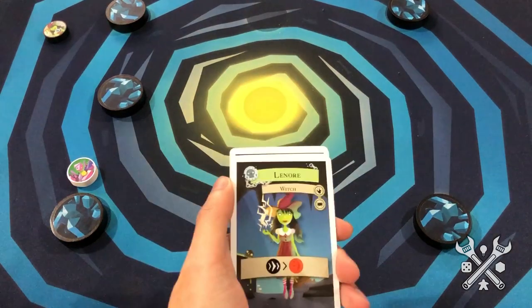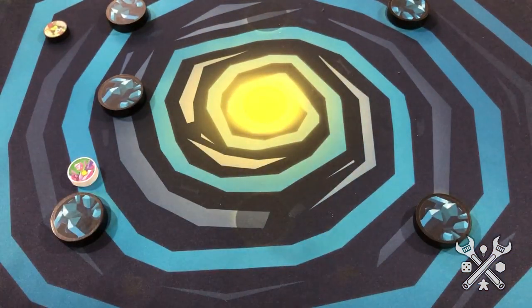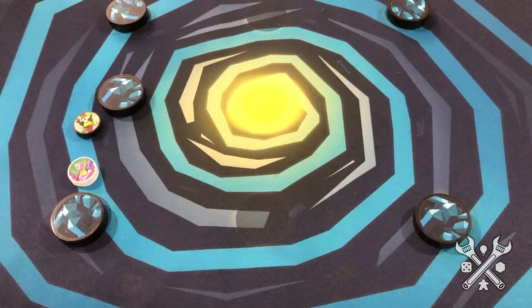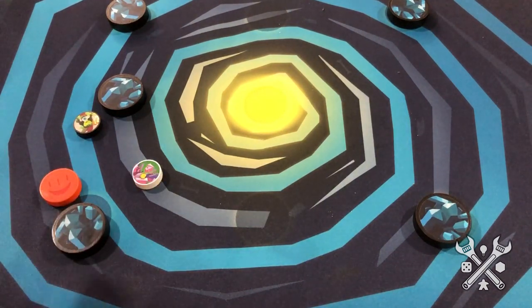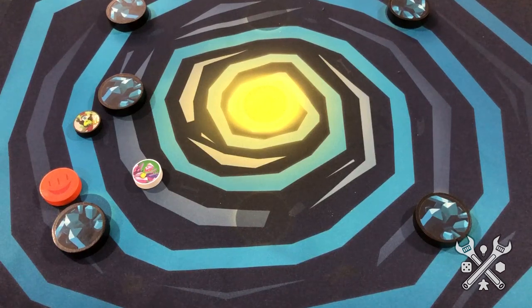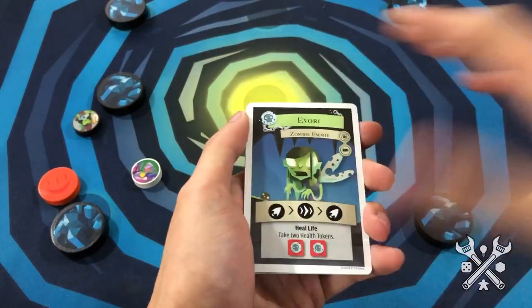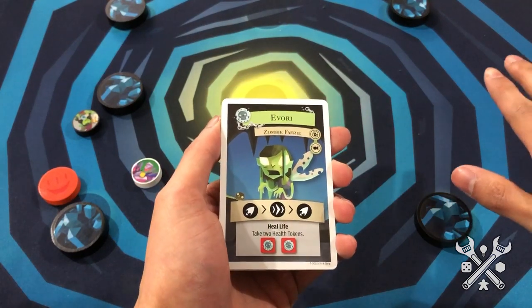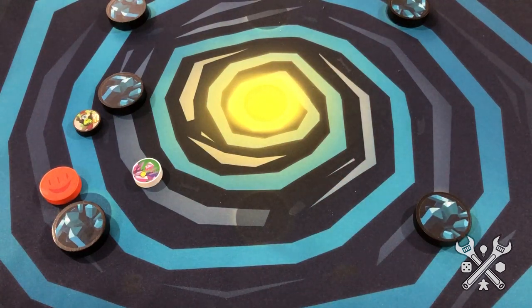The opponent will counter back and play their own card, which allows them to move once and then also attack with the large disc. It's essentially a back-and-forth elimination game. With all sorts of other action cards to play, you'll have to hedge your bets about not only how to position yourself on the board, but also test out your dexterous skills and see if you're going to be able to pull something off.